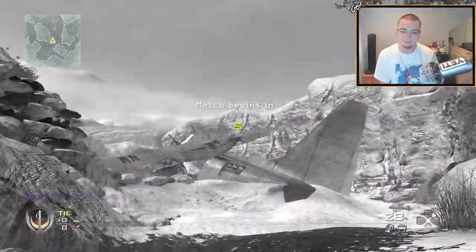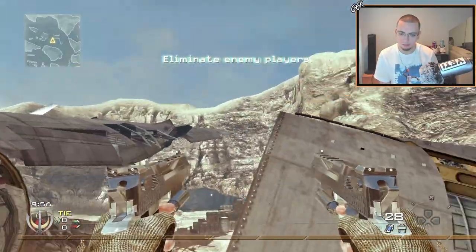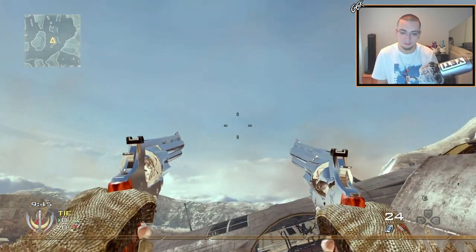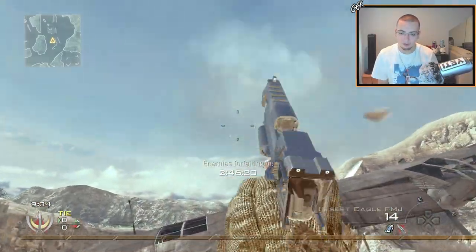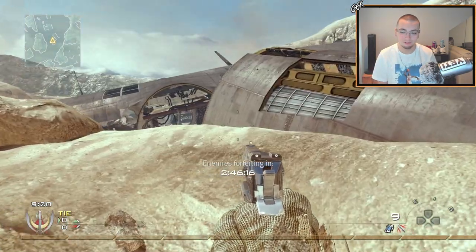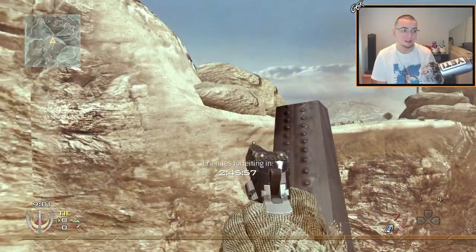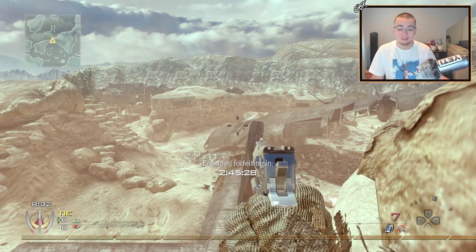Let me open up IW4X and show you guys — check it out, these deagles are literally chrome. The game hasn't started yet so it looks gray, but just wait. Chrome deagles, boys! Look at the way the sunlight hits them. Some maps it's not as obvious — Afghan is actually one of them. But Terminal, Derail, Favela — it goes crazy. Here let me show you on the magnums too — you can see the wooden handles instead of black ones, all chrome. It comes down to the specular map, which is what makes it shiny when light hits it.